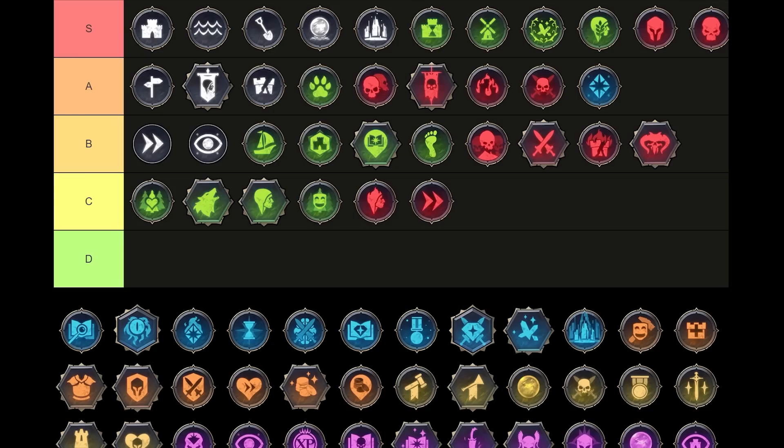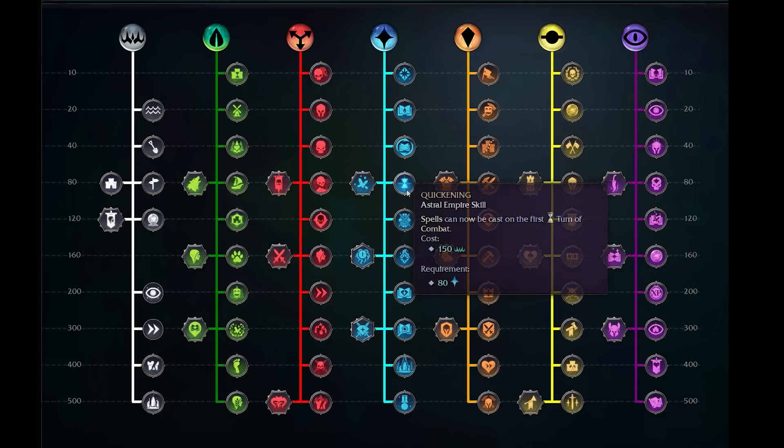Quickening is up next — 150 Imperium and we can cast spells on the first turn of combat. We can get our buffs off on the first turn, start summoning units on the first turn, degrade their morale or slow them down on the first turn. It's a nice advantage — obviously it's only a one-turn advantage, but it's good enough to give you just that step forward, that step ahead of the enemy. One extra unit, one extra debuff, slowing them down so you can outposition or flank them early on.